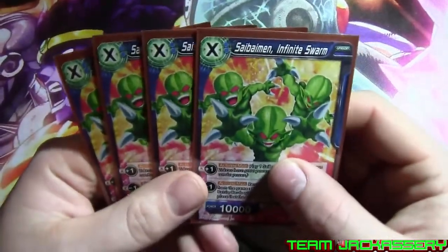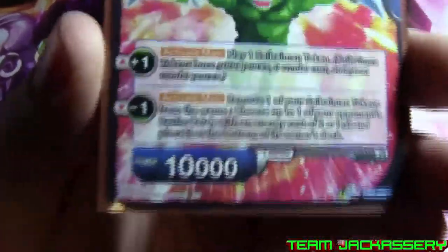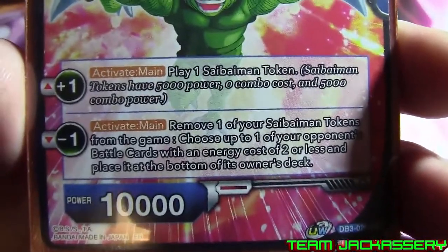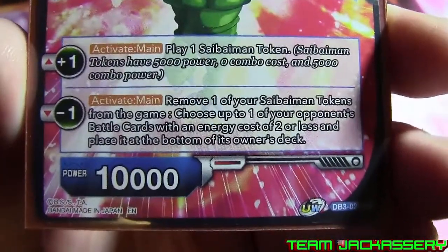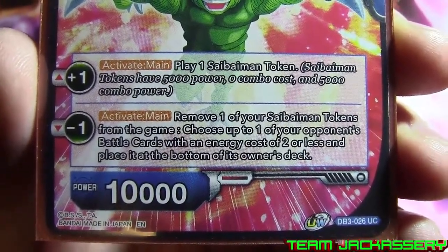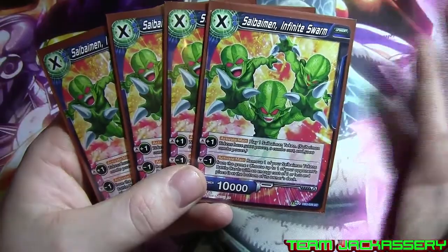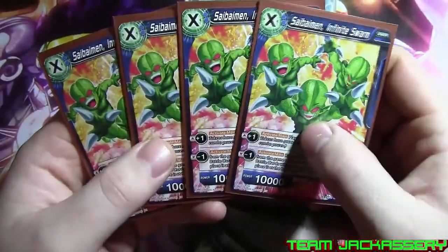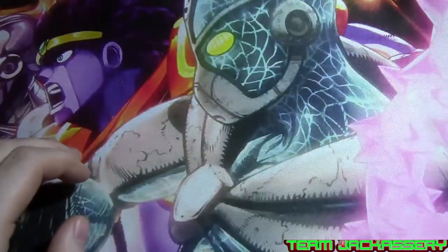Next for Unisons, we run 4 copies of Cybermen Infinite Swarm. He costs 2 generic and X to play — so you can pay 2 blue to play and give him 2 markers, or you can pay as many blue as you want to give him a lot of counters. Plus one active main: play one Cybermen token with 5,000 power, zero combo cost, and 5,000 combo. Minus one active main: remove one of your Cybermen tokens from the game, choose up to one of your opponent's battle cards that costs 2 or less, and place it at the bottom of the deck. So this is mostly just for bouncing your opponent's small 2 cost or 1 drops, just as a good stall tactic. And if you already have one of these out, you can just put one in Energy. Really good synergy with this deck.